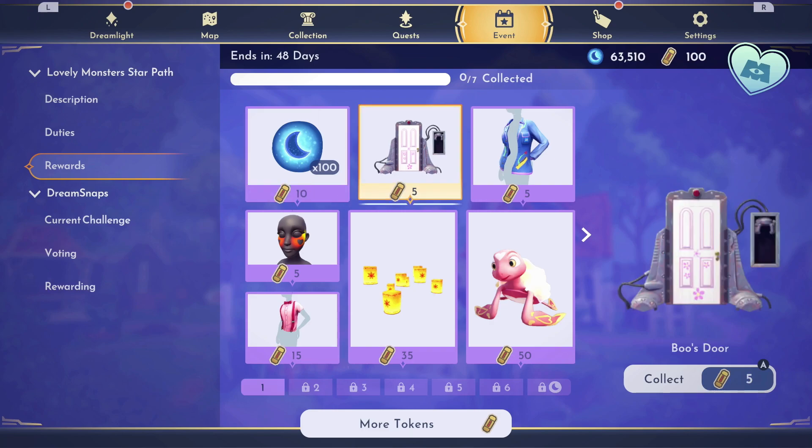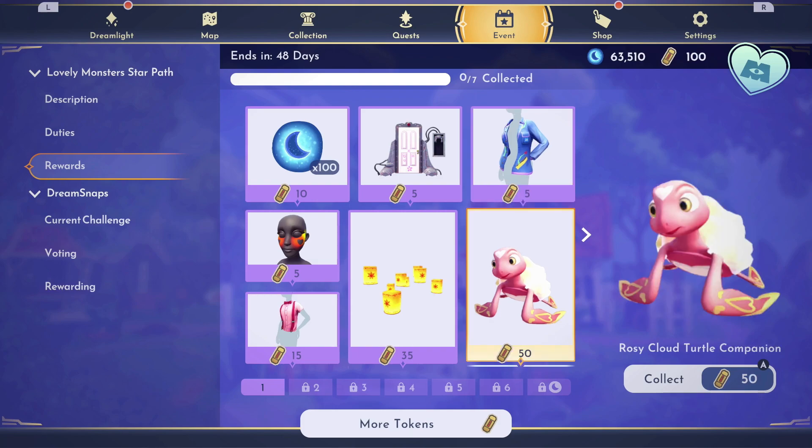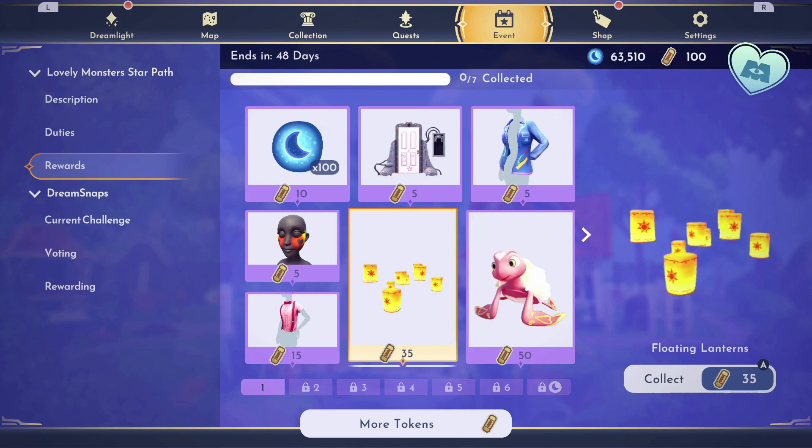Over here, we have Boo's Door for 5, the Adorable Jacket for 5, the Rosy Cloud Turtle Companion for 50 — so if you want the turtle, you have to unlock Premium. Floating Lanterns for 35 — I would love it if we could put these outside, but I'm guessing these are like the floating candles, probably an indoor-only item.